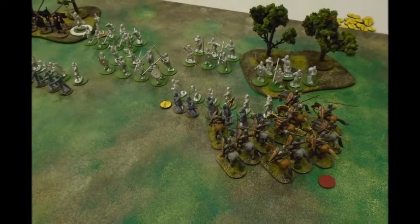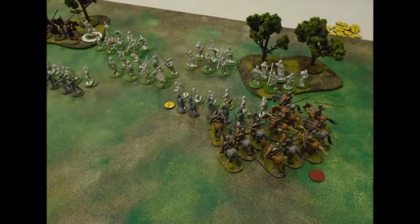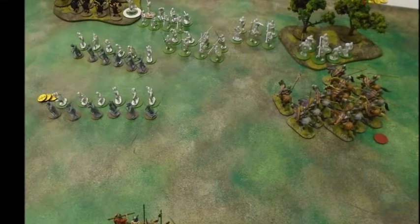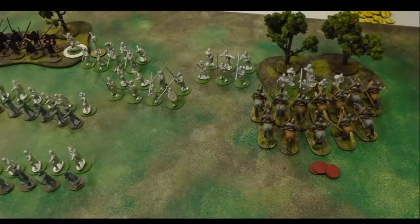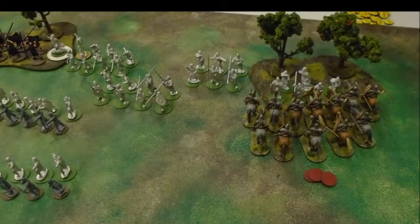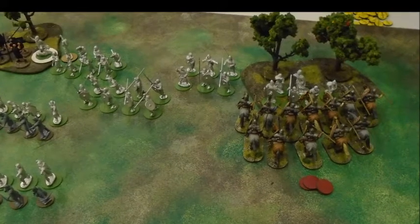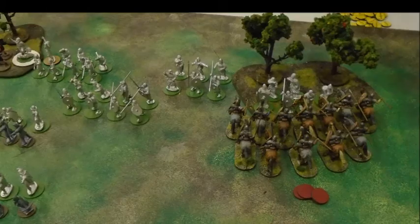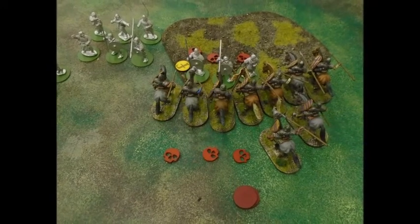I go to charge straight in. I'm reluctant to charge any of the levy since a lot of their abilities really help them out. But going in with fatigue and 24 attacks I should do some damage — but he plays a battle board ability allowing them to flee. I keep going with it and this turn I rolled up my Fortitude virtue, my big one, so I can dish out quite a few attacks. I went in against his hearthguard with three fatigue but hopefully 24 attacks. The defensive abilities really show themselves though — he managed to kill three of mine and I killed three of his, so I end up bouncing.